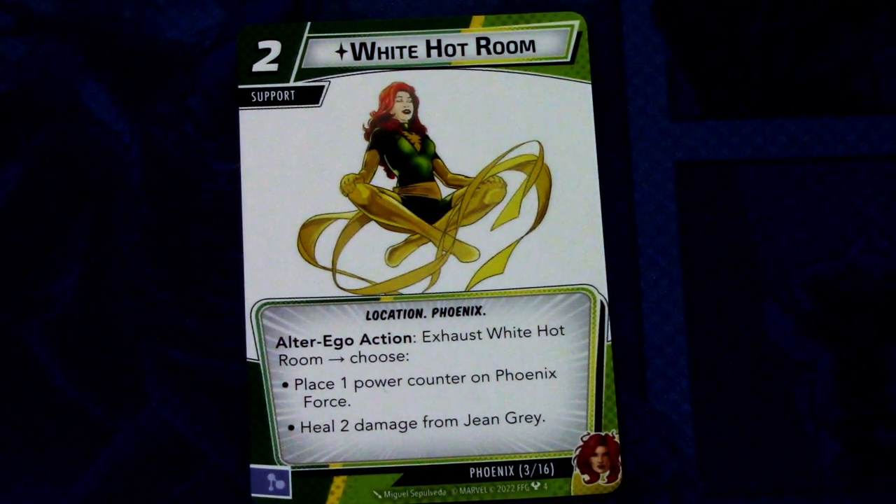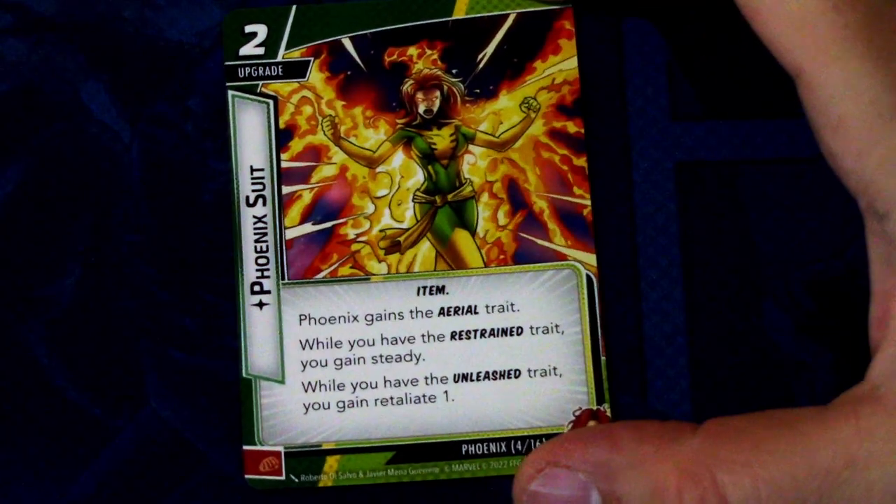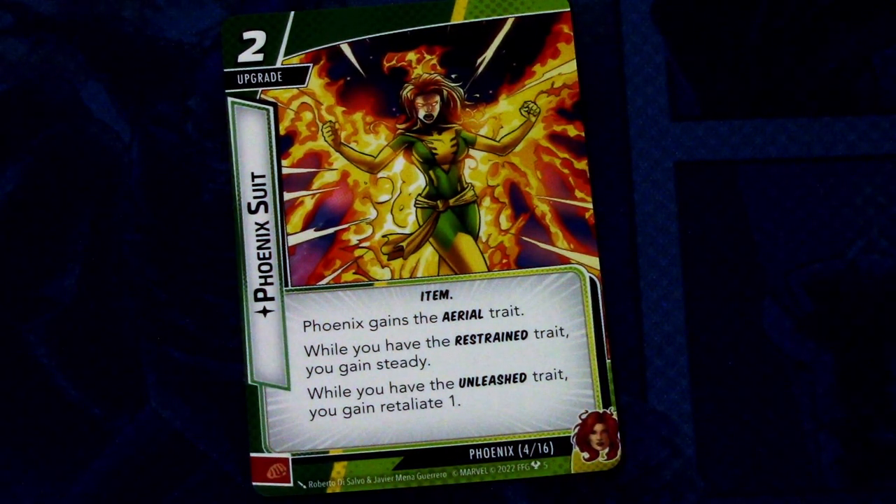Next we have White Hot Room, a 2-cost support with the Location and Phoenix traits. Alter ego action: exhaust White Hot Room and choose — place 1 power counter on Phoenix Force, or heal 2 damage from Jean Grey. It can be committed as a mental resource. After that, Phoenix Sash is a 2-cost item upgrade. Phoenix gains the Aerial trait. While you have the Restraint trait, you get Steady. While you have the Unleashed trait, you gain Retaliate 1.